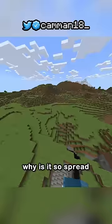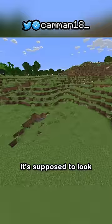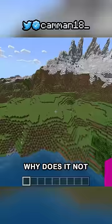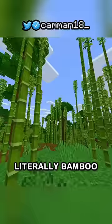Second, everything with grass is terrible. Why is it so spread apart in the plains? It's supposed to look like this. Why are the short ones so short? Why does it not render from like a hundred blocks away? Literally bamboo doesn't render in from far away.